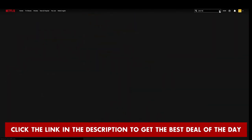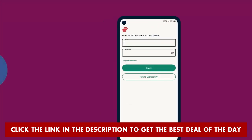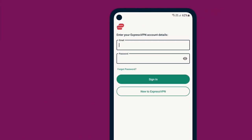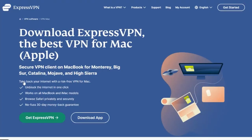A quick fix to put an end to your ping problems is to click on the link in the description below and sign up for ExpressVPN. The setup process is fast and easy, and you'll need to download the right app for your gaming preference.